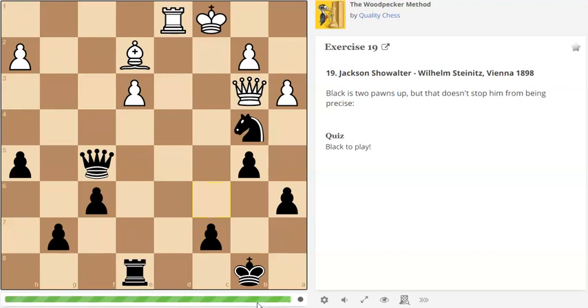So, next one. This one's a bit of a toughie. Black is two pawns up, but that doesn't stop him from being precise. Here it's all about deflection. I'd love to have my queen on this square, delivering a mate in one — straightforward. But the problem is this queen is in the way. So I've got to find a way of removing the defender, and one of the ways I can do that is coming in with the rook. After the queen comes here, I can then deliver a mate. There's not really any good defense to that — in fact, there is none at all.